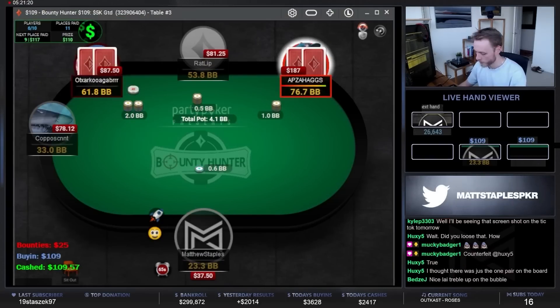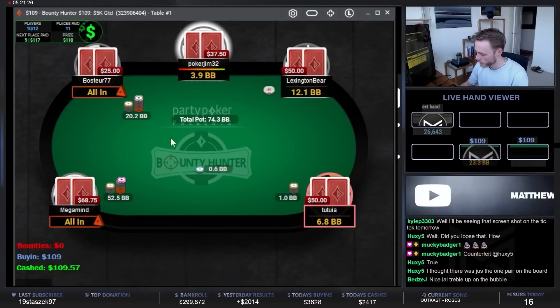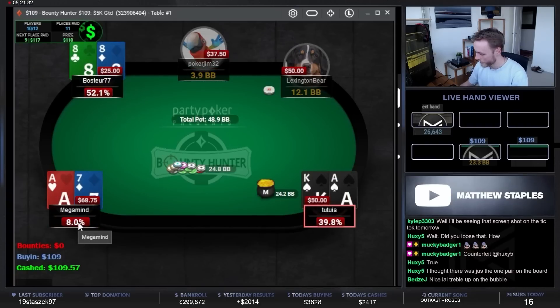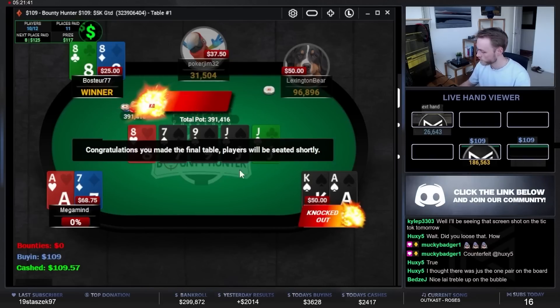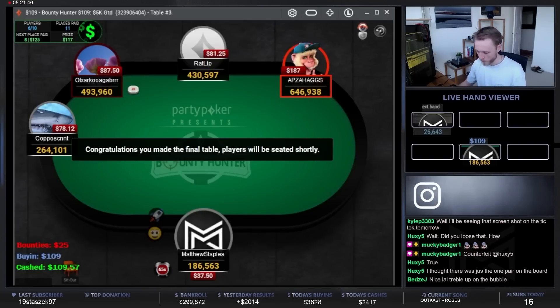Folding king-deuce. We have an all-in on the other table — just an open shove. Short stacks are over here. We get a call from the 20 big blind stack. Eights, ace-king, and ace-seven. I don't think anybody busted here. Oh, the boat! Never mind, I'm done. All right, final table time in the $109. Not bad.